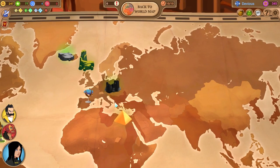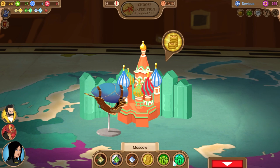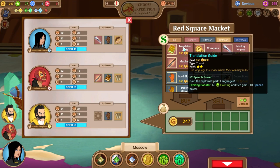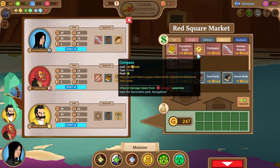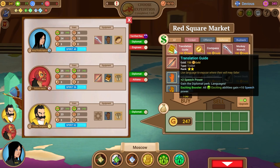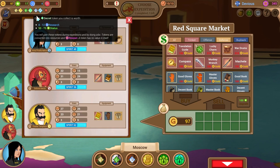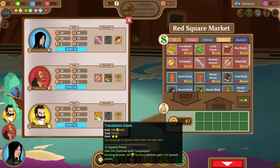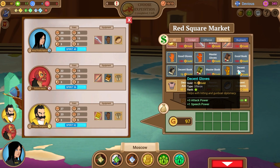Let me go back to the world map — I wanted to spend some money real fast. Let's go to the red square and take the item shop here. For him, what does he like? He's got a translation guide which makes him a better diplomat. That's 150 gold right there — go ahead and take that. I'm going to upgrade the store real fast with the extra stuff we just gleaned. It's going to give him more speech power, though it's not that useful. If I could afford better gloves for everybody we'd be in better shape too.